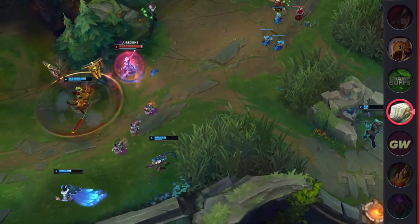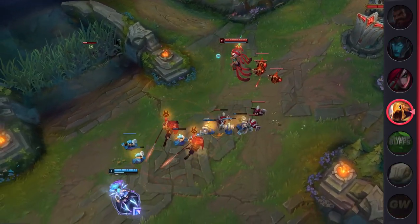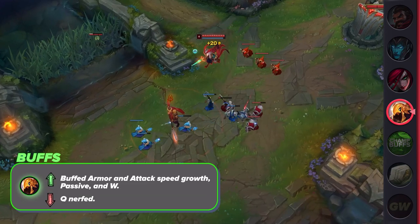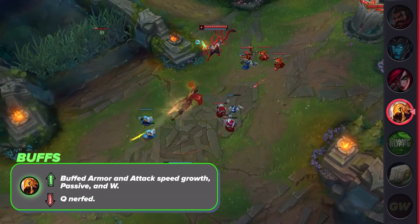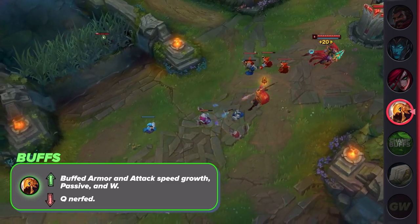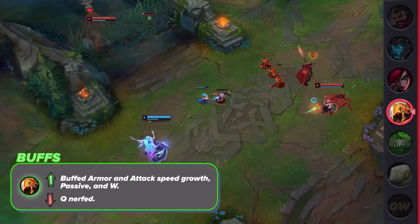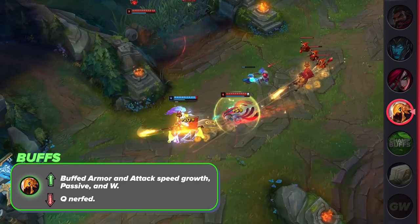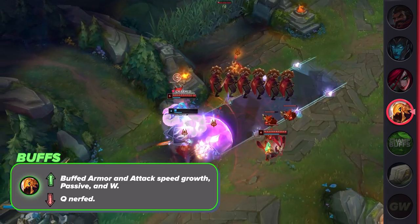With all of that out of the way, let's take a look at the direct changes to champions, starting with the ones getting buffed. Azir is getting yet another massive list of changes this patch. In summary, they are buffing his armor and attack speed growth, passive, and W, while nerfing his Q. The goal is to put priority on maxing and using his W for DPS, rather than spamming Q for poke. Overall, this buff gets an A from me — they're pushing Azir towards a playstyle that is healthier and actually makes sense with his kit.